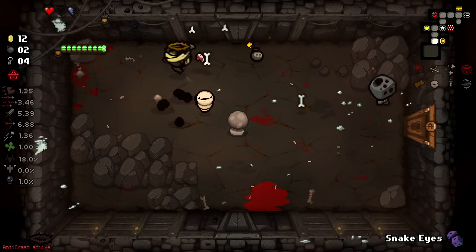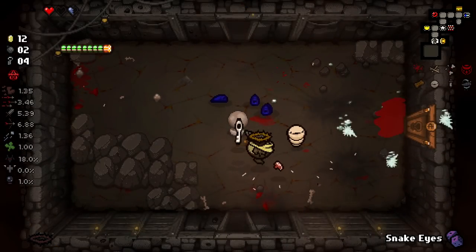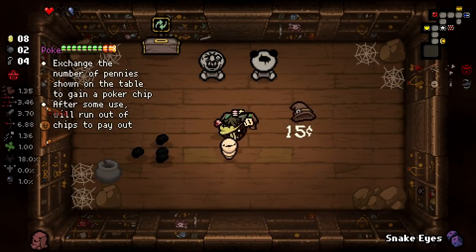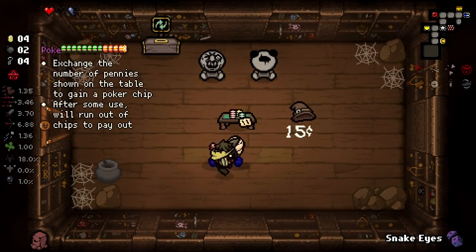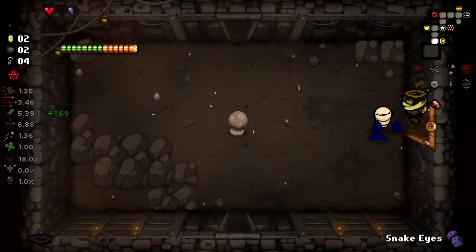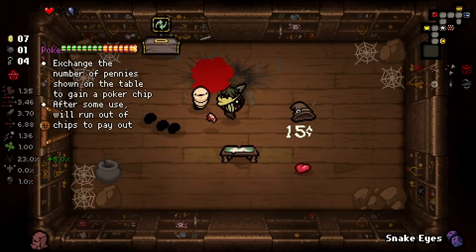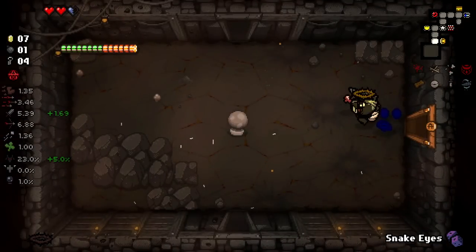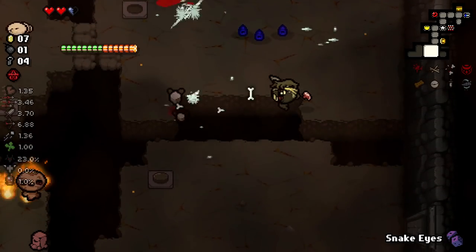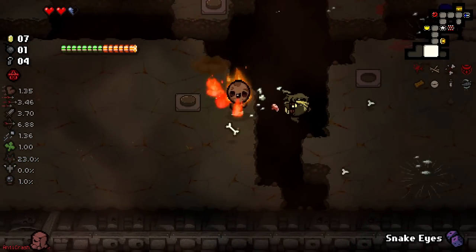I'm loving the Bloodsplosions. Tried to get him with the bomb but I ended up knocking it away. So what I'm seeing here at least is there are certain levels to these Poker Chips — I think in the green tier we're only going to get certain levels of rewards. In the orange tier we're going to get higher tier rewards. Obviously probably a higher chance of negative effects too, or at least the negative effects will be worse. And then I'd imagine there's maybe a red tier as well beyond this.